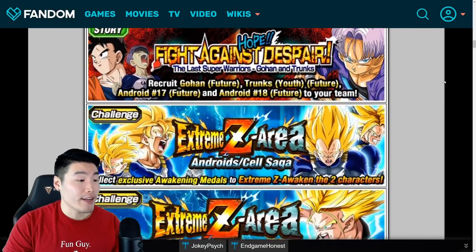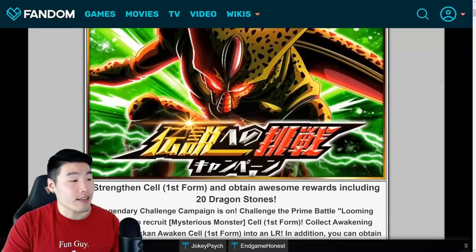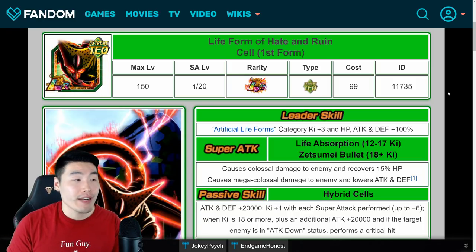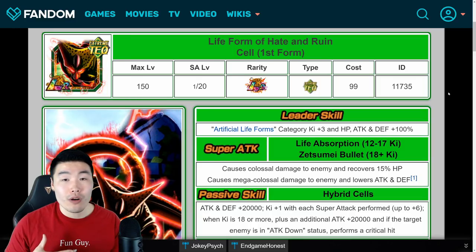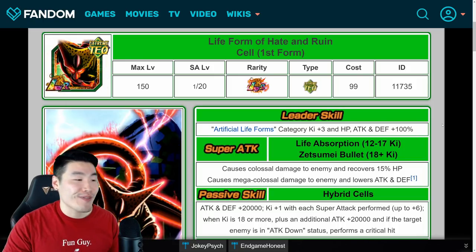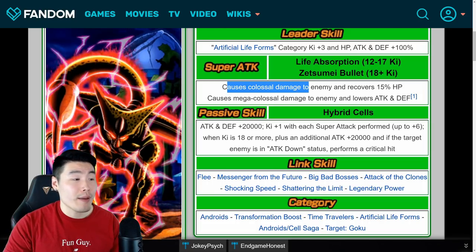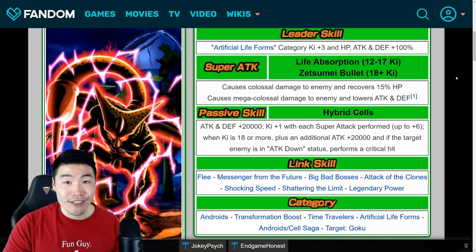One last thing I want to do before we end the video is show you guys the details for the Cell himself so you can decide whether or not it's worth your time to grind for him. I think for the stones, kais, and orbs alone it is worth it. His Leader Skill is Artificial Life Forms category, Key plus 3, HP, Attack, and Defense plus 100%. His 12-key super is Life Absorption, which causes colossal damage to the enemy and recovers 15% HP, so he has the potential to be a very, very good healer for your team.